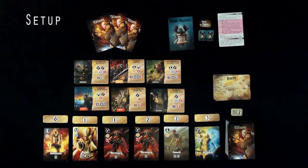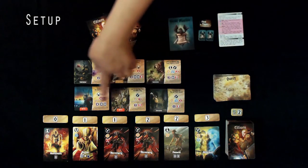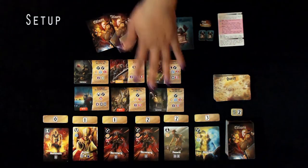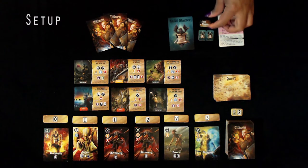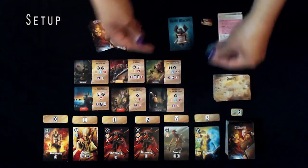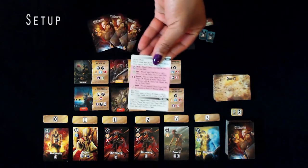Then 6 cards are taken from the Citizen Deck and placed under the Card Cost Tokens, increasing in cost. Shuffle the Quest Deck and flip 6 into the Display above the Tavern Line — with 2 players it would only be 4. Determine the first player however you choose, provide them the First Player Token and 2 Action Tokens, and give everyone their Player Aid.